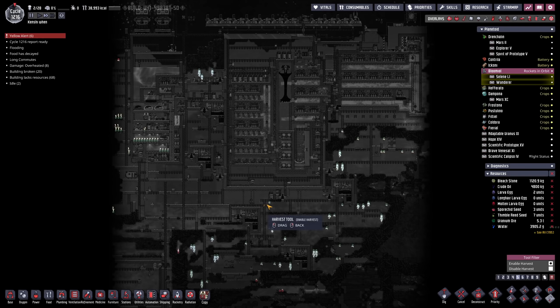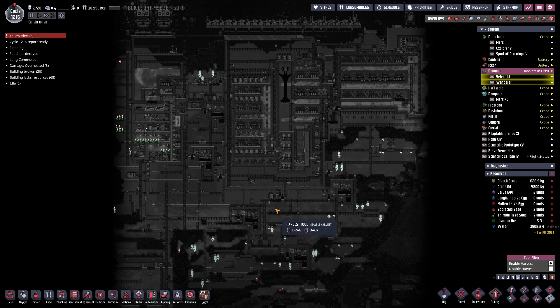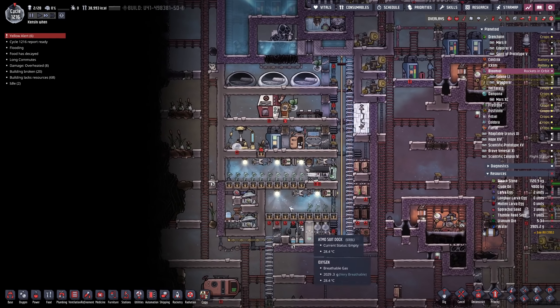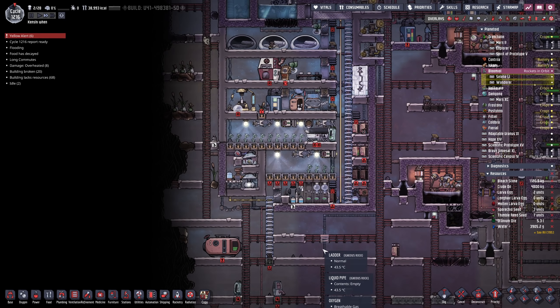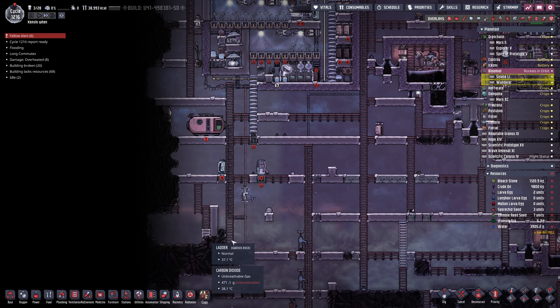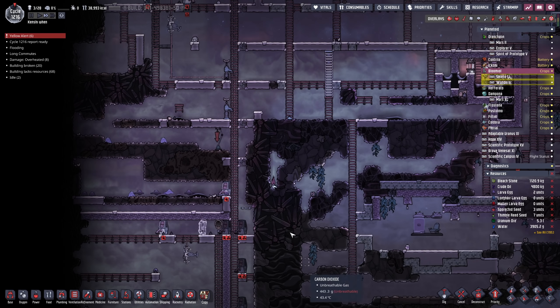I'm still finding the odd one now and then, but I think that's enough. That should definitely keep everyone in pinch of pepper plants and stuffed berry — this is going to be a really happy colony. This worked out absolutely perfectly. We also threw in a bunch of thimble reed seeds over here, and we're actually swimming in thimble reed as well.